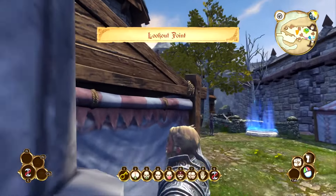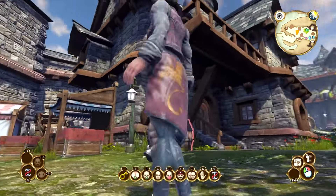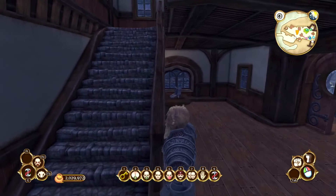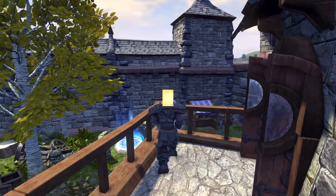This next key is in Bowerstone South, and it is just as easy as the last one. It's just kind of floating up there on top of the clothing shop, so you just wander on in here and grab it. There's nothing to it, really.